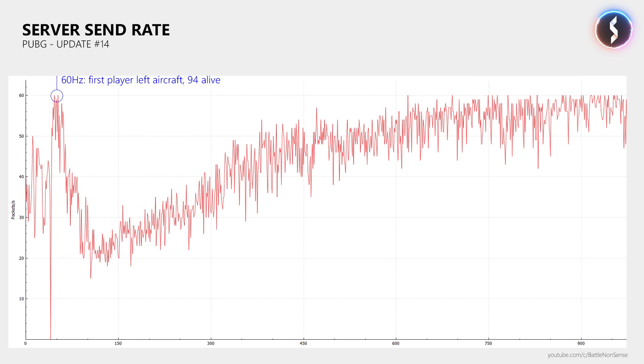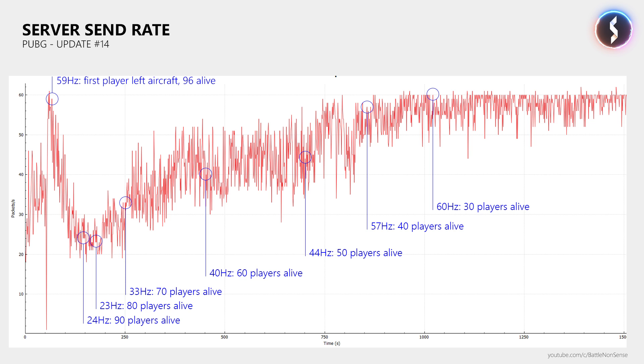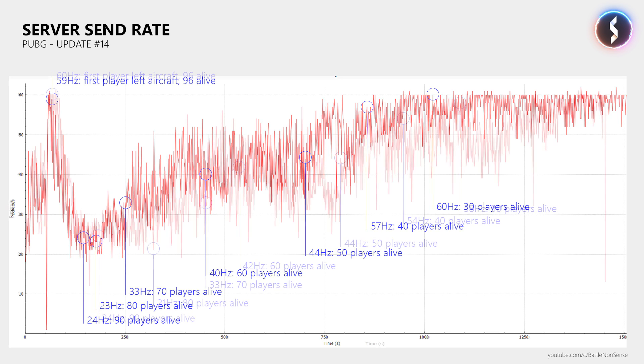Now after update 14, the send rate of the server is still affected by the player count as you can see here, but it mostly stays above 20Hz, which is a big step in the right direction. Then as the player count drops, the send rate increases until it eventually reaches 60Hz. However, it fails to maintain a stable send rate of 60Hz, and this is why the statement that PUBG would now run at a tick rate of 60Hz is simply wrong.